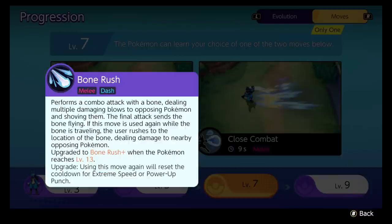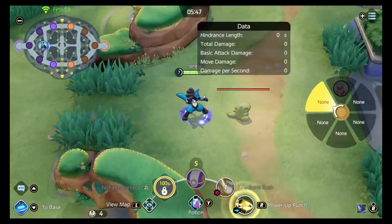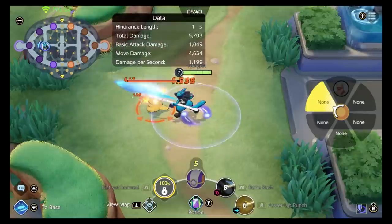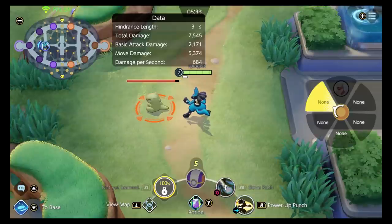In just a minute, I'm going to show you exactly how this combo works, but let's quickly talk about Bone Rush. Bone Rush is what you want to pair it with. You perform a combo attack with a bone — you hit people at close range and throw a bone out in front of you. You use the ability again and you dash to that bone, dealing damage to everyone around you. At level 13, its ability resets the cooldown of Extreme Speed or Power Up Punch. So you will then power up your punch again and hit them into a combo attack. Here's how it works: you charge up Power Up Punch just past that little line, immediately attack with a boosted attack, go to Bone Rush, and then boom — another Power Up Punch. Right there, you do thousands of points of damage in that one little combo.